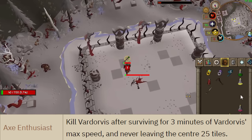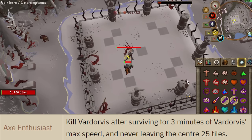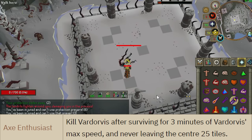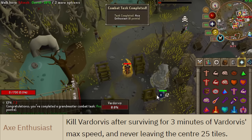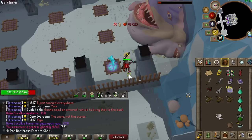I can confirm you can complete the Axe Enthusiast task even if you die, as long as the boss dies at the same time — because that's what happened to me. I might have died, but I killed it. Did it count? I did it! Didn't get to use all my supplies, but double death and we got the task done. Nice.